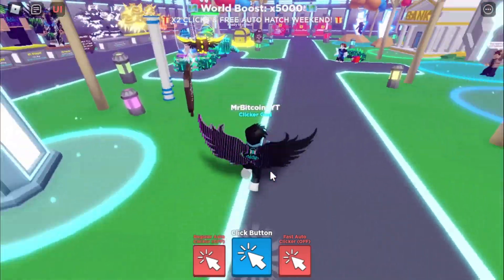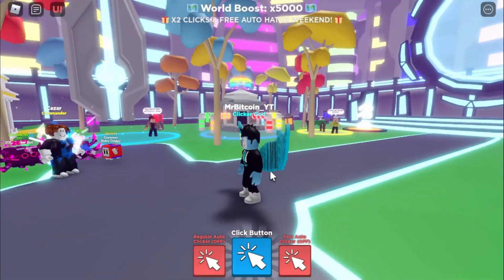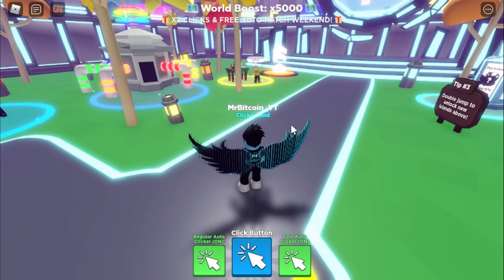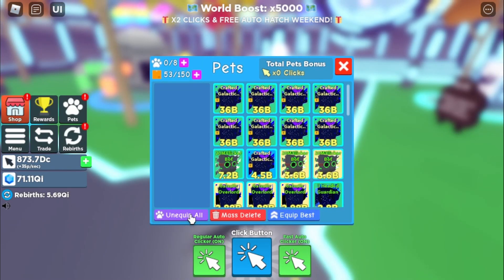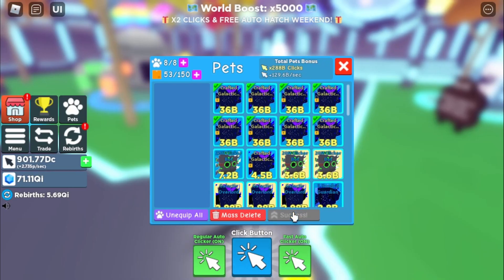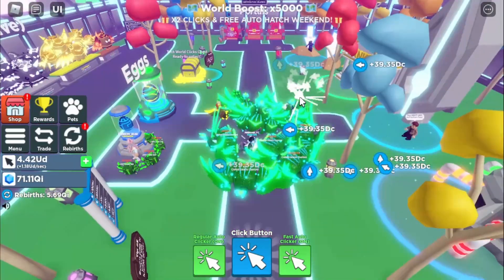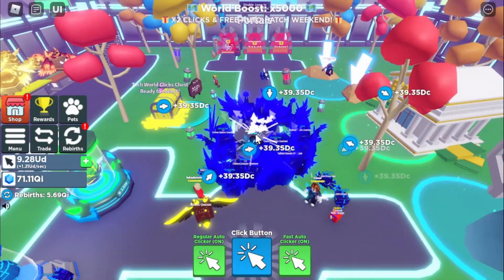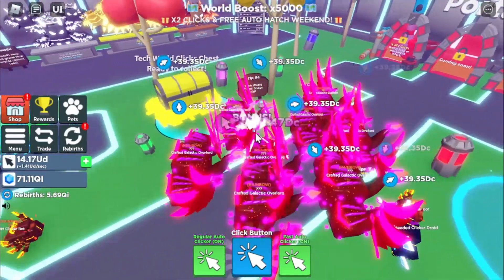Oh my gosh look at this place, no way, this looks absolutely amazing. We need to turn this on, we need to put our pets on — equip best, there we go. Let's turn on our auto clicker and let's see how much damage we're getting. Wow, that's going very fast, very very fast.